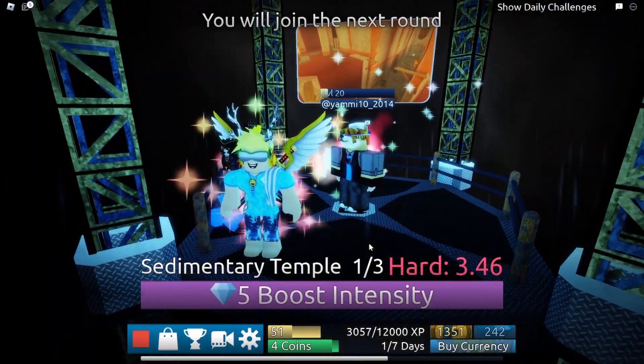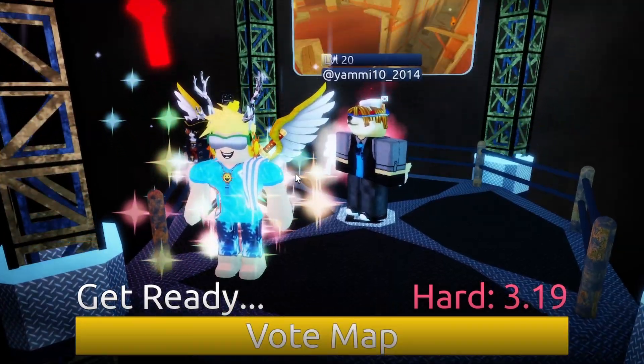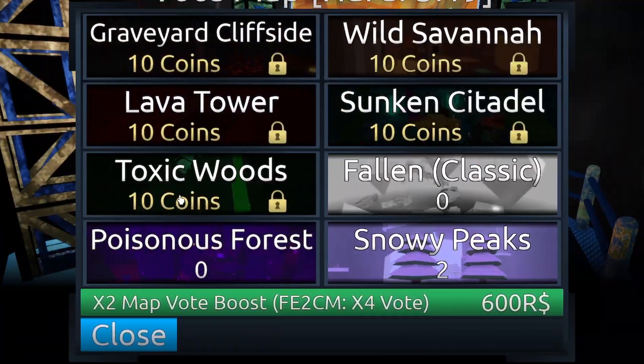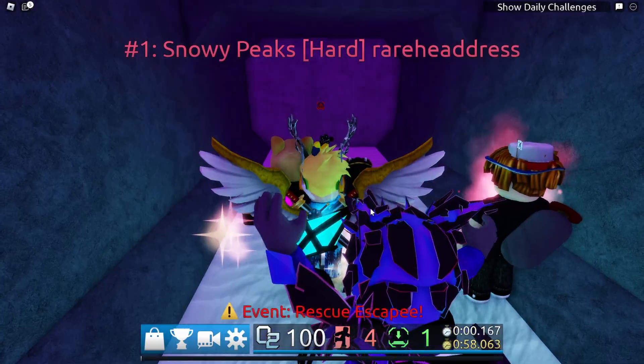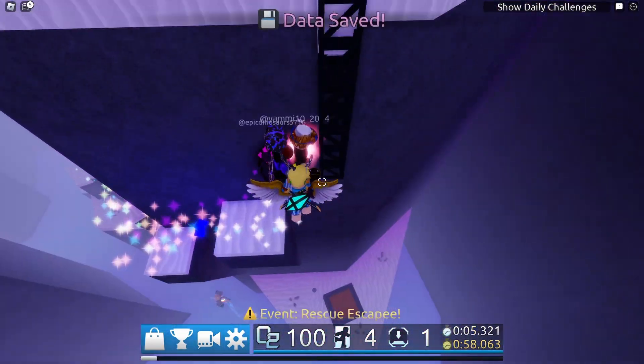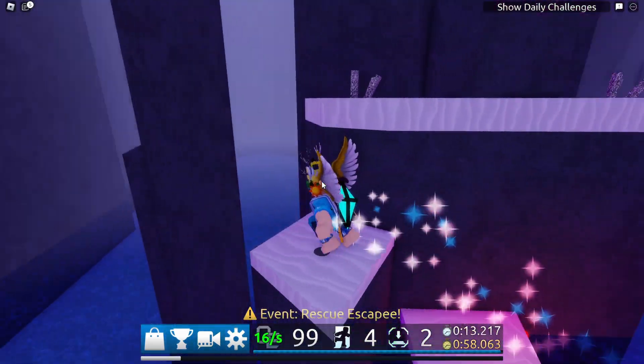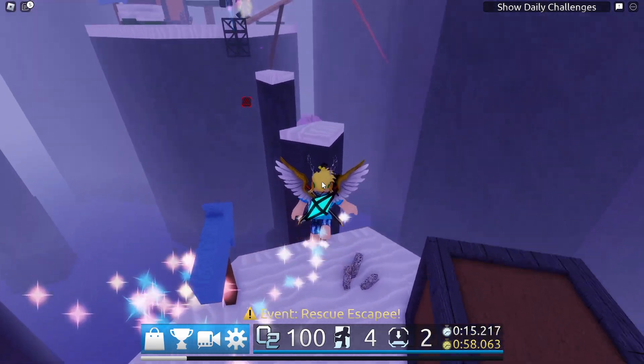I've also been slacking a lot lately because there's been a lot of new maps that have come out — for example, none of these. We need to get two air bubbles. Rescue escapee — that's a quest we need to do. Did FE2 fix the shift lock bug? Yes they did, they heard my cries and they listened. That is a Flood Escape W if I've ever seen one.